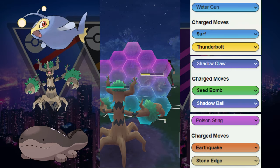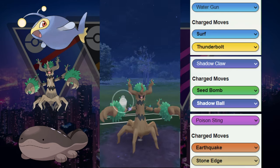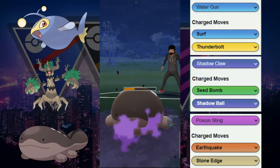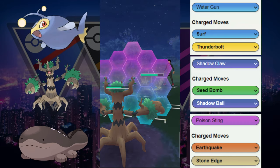Now we're going to shield here. It could be Sludge Bomb, it could be Stone Edge. Either way we're going to shield this just to keep this Trevenant fairly healthy. And then we're going to go for another Shadow Ball here, and it does go through.